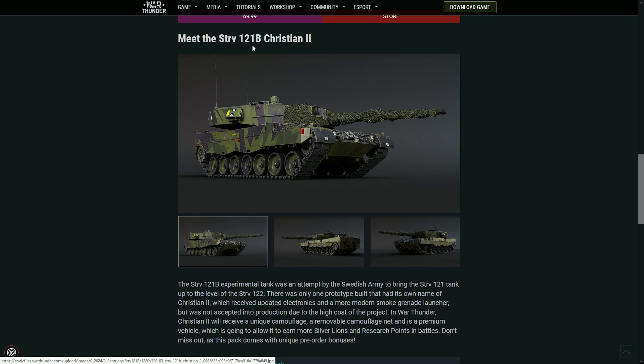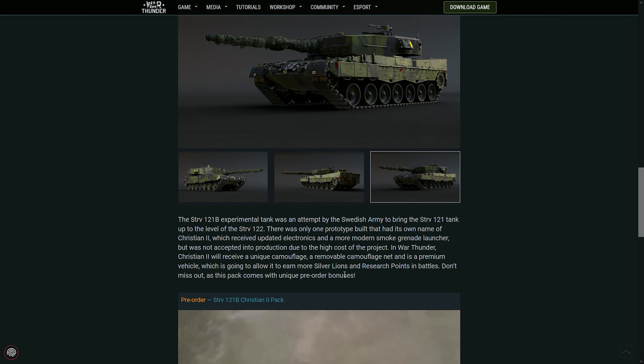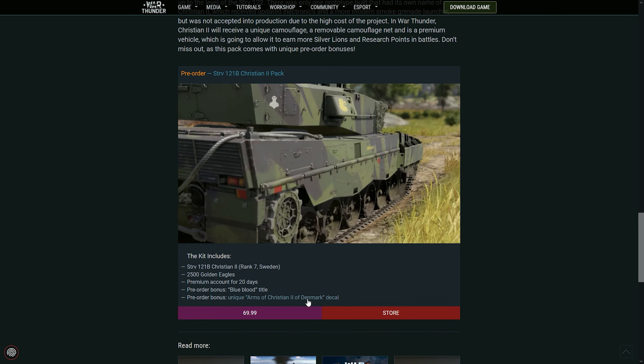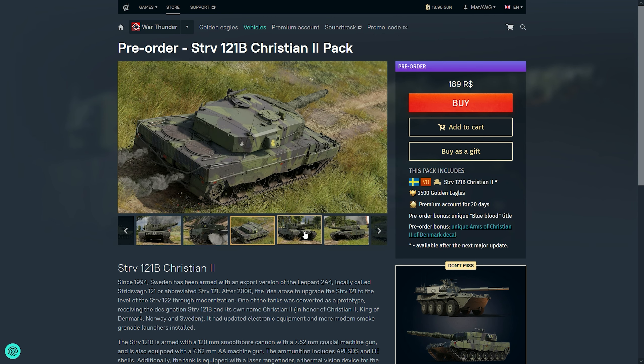The Strv 121B Christian II is basically a Leopard 2 / Strv 121. It has some differences to try to be on par with the 122, but it never quite got there. It has different smoke grenades and other minor things like more modern electronics. It never saw service either. Overall it's a very good tank.